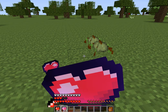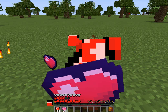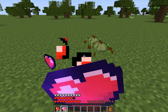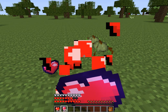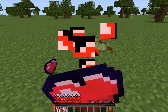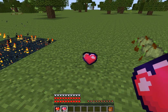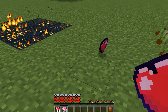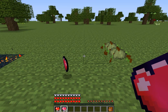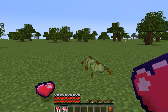Whenever you die you end up losing those extra hearts, so they are helpful, but try not to die with them. If you die while you have them you'll lose them — unless you have keep inventory or something like that.